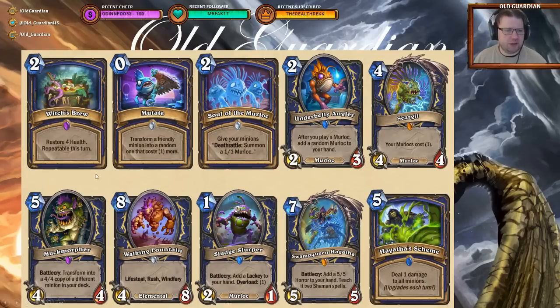Shaman did get a new healing spell — Witch's Brew. Two mana, restore four health, echo. This is echo; they just don't use the keyword anymore because Blizzard. Decent enough healing spell. Then there's yet another evolve effect, this time for zero mana but not repeatable. Probably useless.